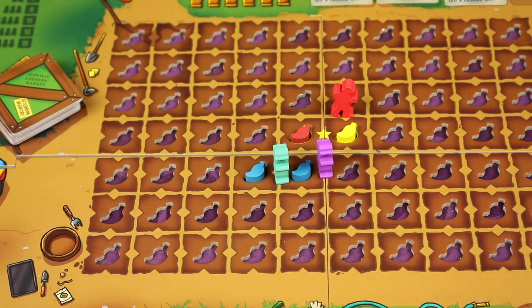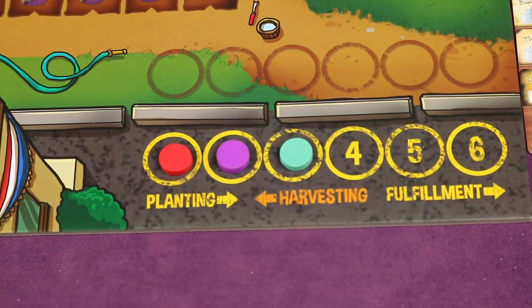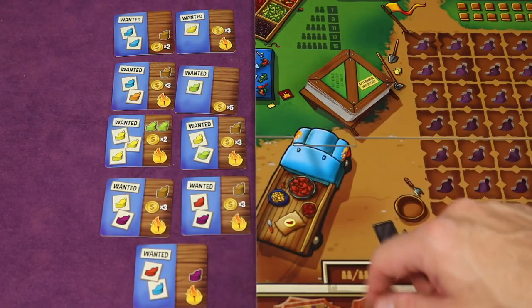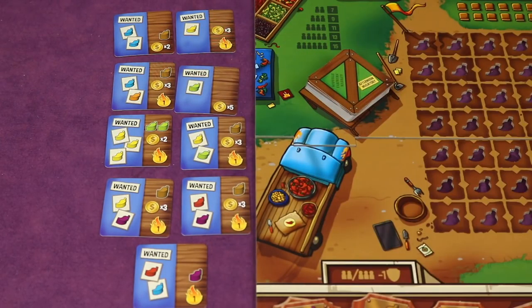Next round, harvesting starts from where each farmer left off. They can pivot and move in a new direction but cannot double back by default. Then we go to the fulfillment phase, going in turn order. Each player gets a chance to fulfill one of three types of actions: spend certain peppers from behind your shield to discard them and take a reward — for example, a brown pepper plus three coins plus a point at game end.